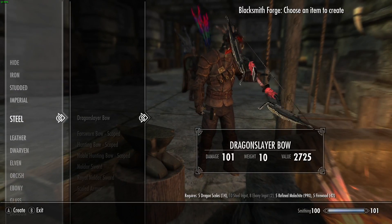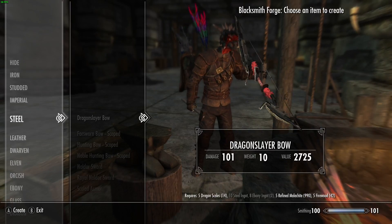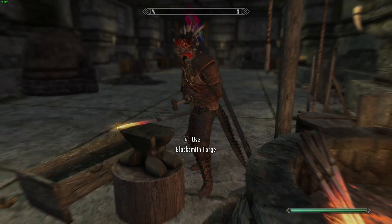You go to the steel smithing and there it is — the Dragon Slayer bow. Once you make this, you will get the second tier unlocked, which is also extremely expensive, and so on.